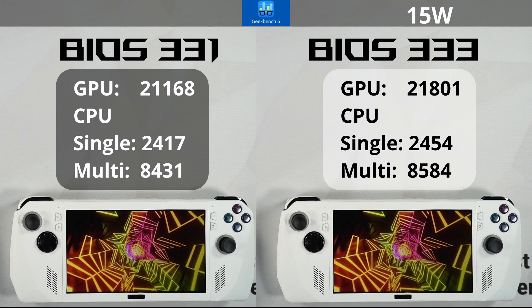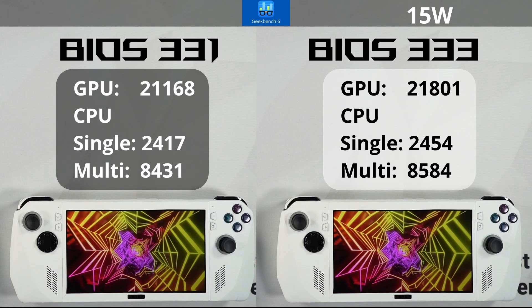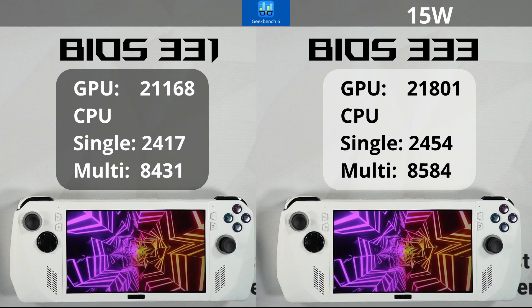On BIOS 331, multi-core comes in at 8,431. On 333, we have 21,801 for the GPU, 2,454 for single core, and 8,584 for multi-core. It seems there's a small bump in performance on BIOS 333 at 15 watt.